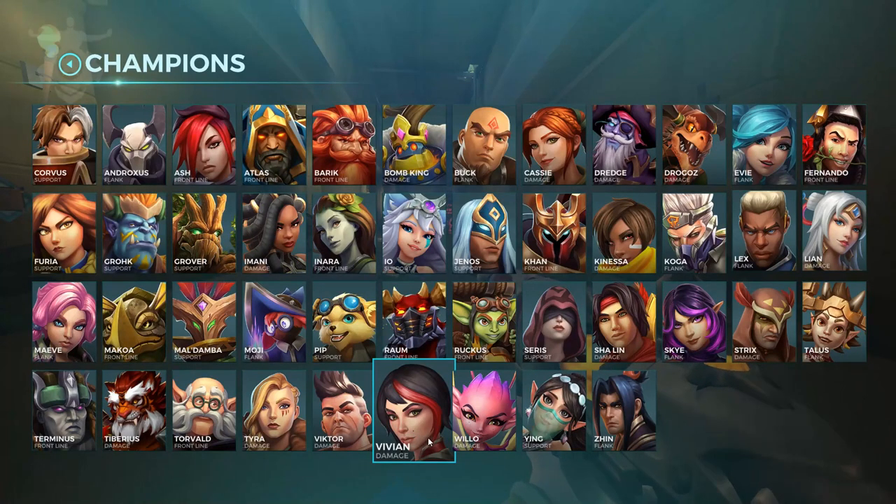Just a question. Why do so many players on the Europe server last pick Vivian after the team already has a damage, a flanker, and a support, and an off tank? Why do you pick Vivian? Why are you last picking Vivian?